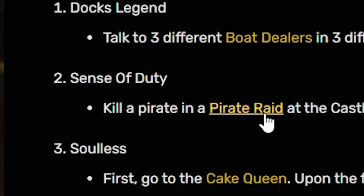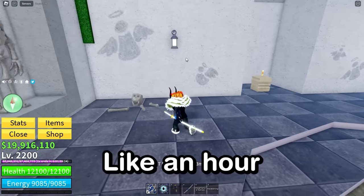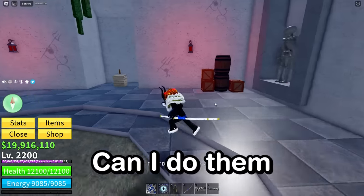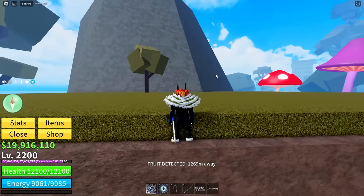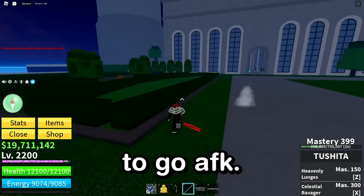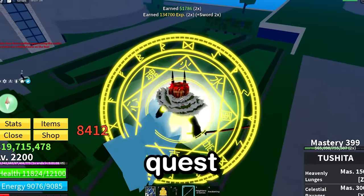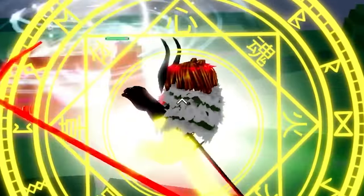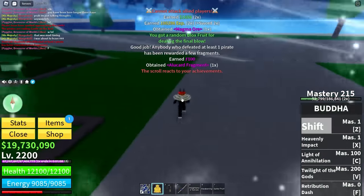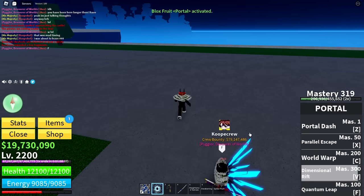Kill a pirate in the pirate raid at the castle on the sea once — so I have to wait for a castle raid. When was the last one? Like an hour ago? I cannot skip this one. The scroll appears to be blank. Pirates have been spotted approaching the castle — literally perfect timing, I was about to go AFK. I'm going Buddha form, I'm not taking any chances. That's one — you literally only have to get one pirate kill and then boom. But let's destroy them all just to be safe. I've managed to get another Alucard fragment.